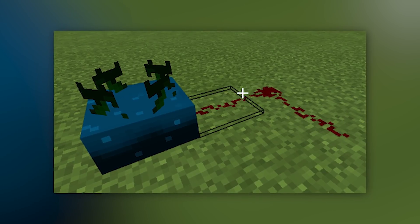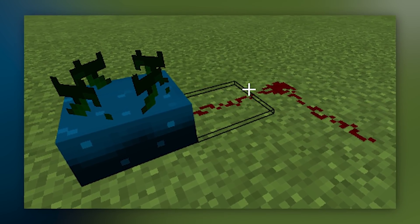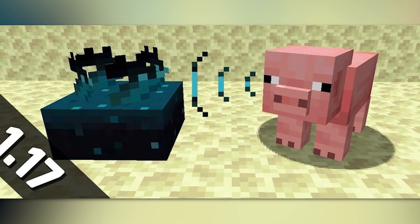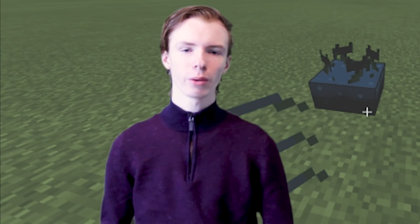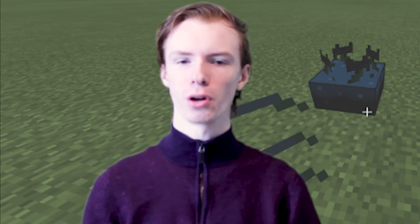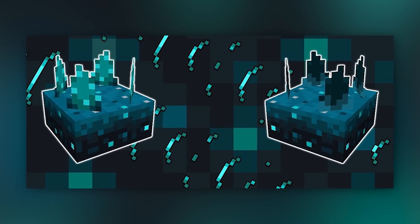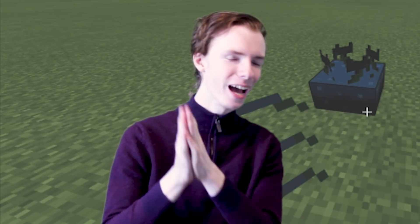However, one of the coolest things introduced with the Skulk Sensors is the Skulk Frequency, which is a way of determining what sound is heard, since each different noise puts out a different output level. Using a simple circuit, you can adjust to only output for a sound of someone walking or breaking a block. Unfortunately, you can't really use it like a proximity detector, since if you can't hear the sound because you're out of range, the Skulk Sensor still can — but that's a small price to pay for such a cool addition. There will be plenty of traps made with this bad boy.